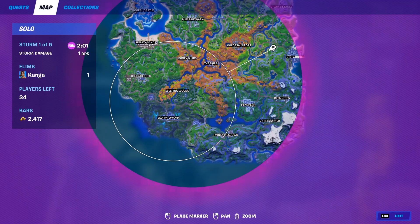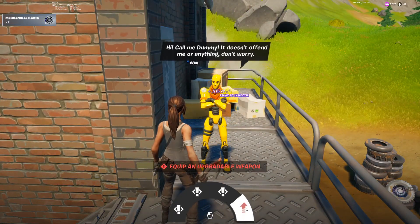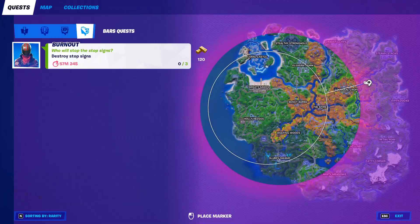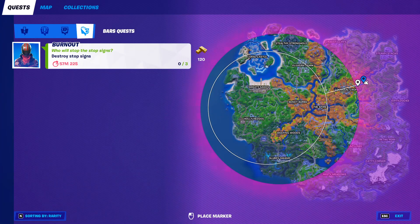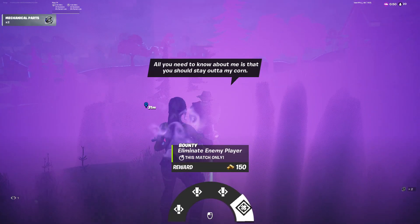NPC number 11 is the Dummy Skin. He can be found here on the map at Compact Cars. From him, you can get three separate quests as well as upgrade weapons. NPC number 12 is Farmer Steel, and he can be found here on the map, east of Colossal Crops. From him, you can get three different quests as well as a bounty.